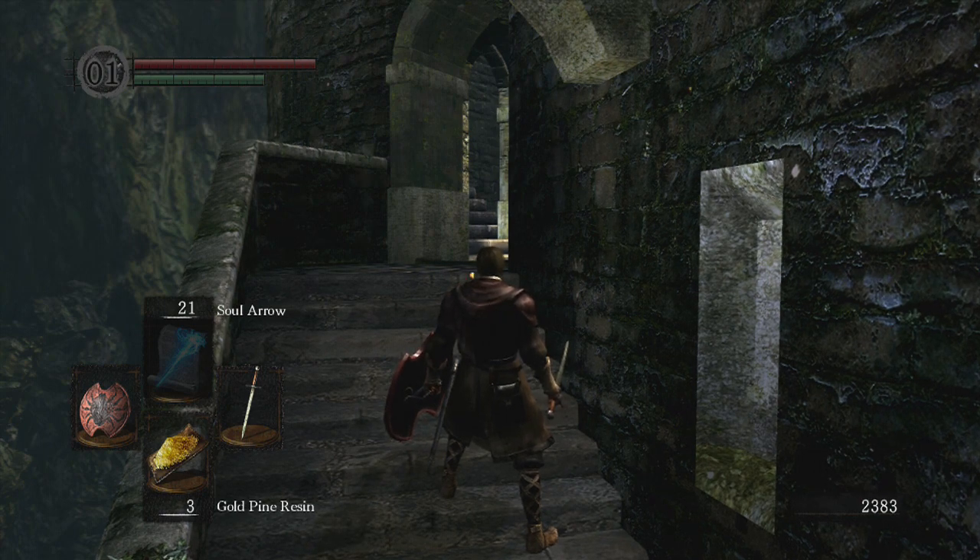Hello everyone, and welcome. In this video I'm going to be fighting the Taurus Demon and show you his moveset, strategies, and tips. One thing to note is he is weak to fire and lightning, so if you're using pyromancy, awesome. You can also get some gold pine resin and use that on your weapon.